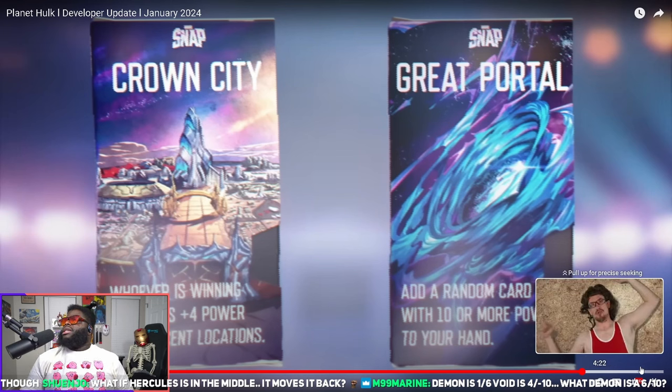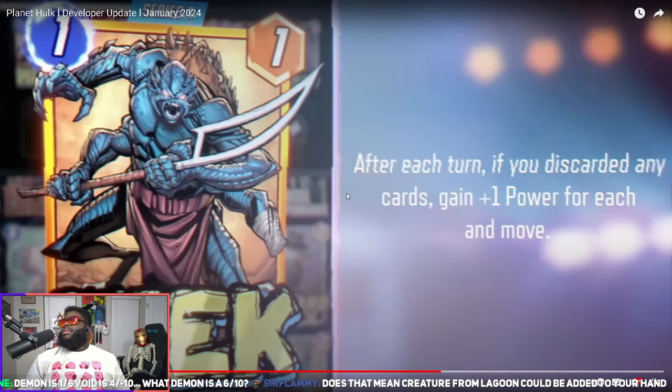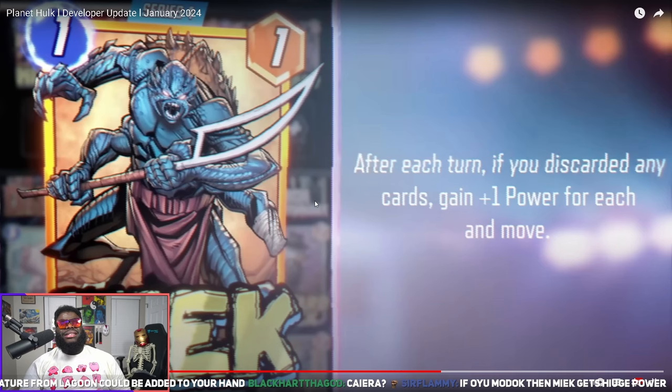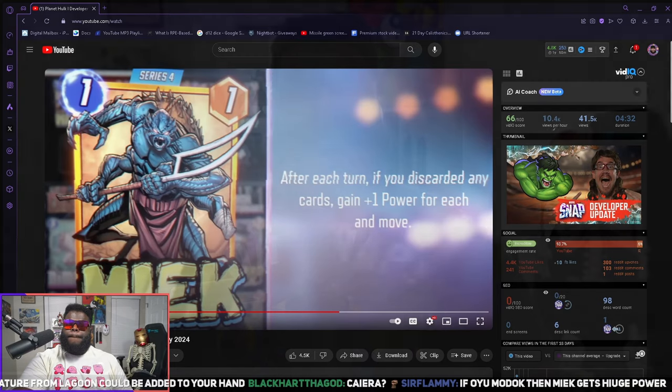I think this is going to be a good season — not as lackluster as the last one. Meek isn't going to be groundbreaking but it could be cool. I want to make a deck with Meek, Craven, and a hyper discard setup — like my Devil Dino discard deck. Put in Craven, Collector, Modok, discard a bunch of Swarms, and Meek just flies around getting points. We've got some ideas and I can't wait to implement them. Hope you enjoyed the video — subscribe or check out another video. Have a great day!